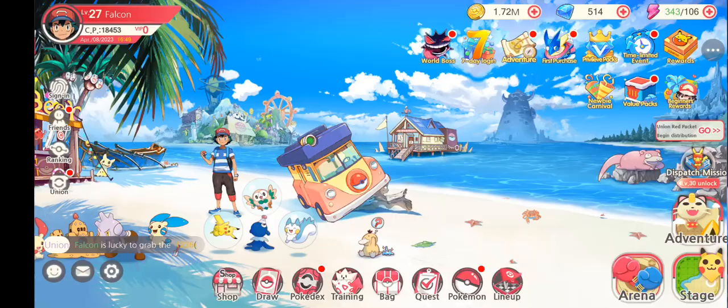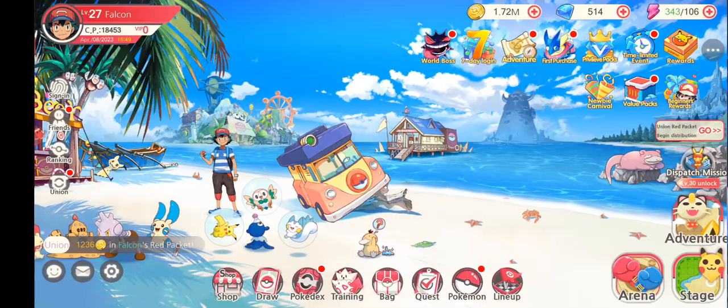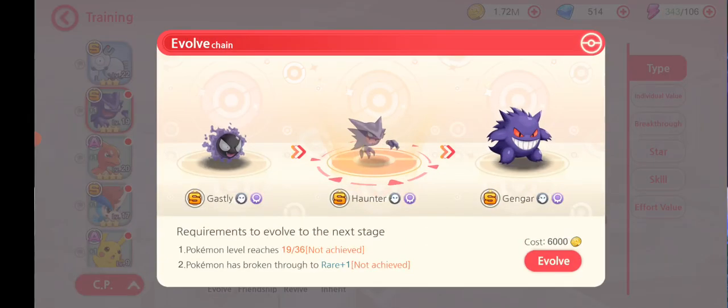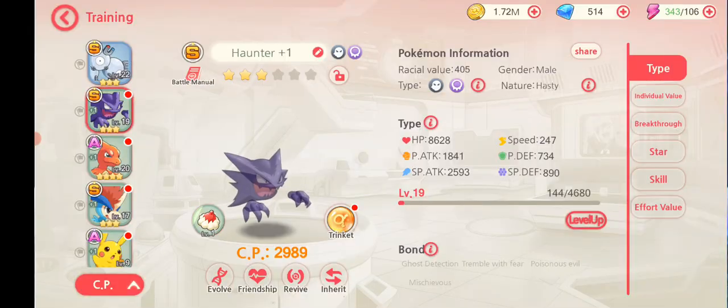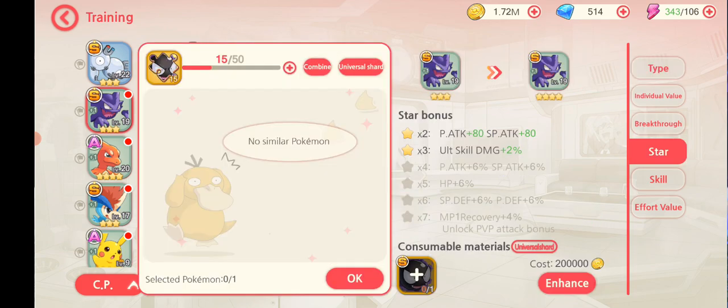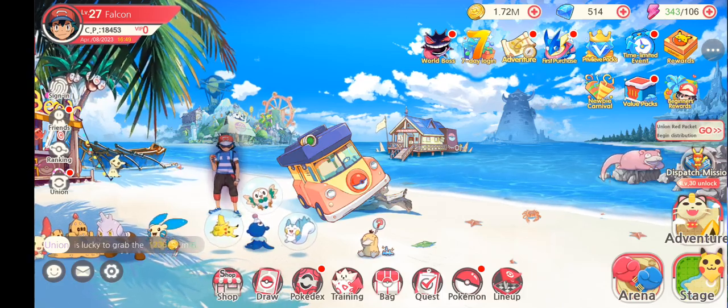Ghastly is a very useful one — it's one of the Pokemon you might want to focus on early game because it's an S-tier. You get shards which means you can level up the star level of it, which is quite useful. I'm just going to go into another campaign stage.